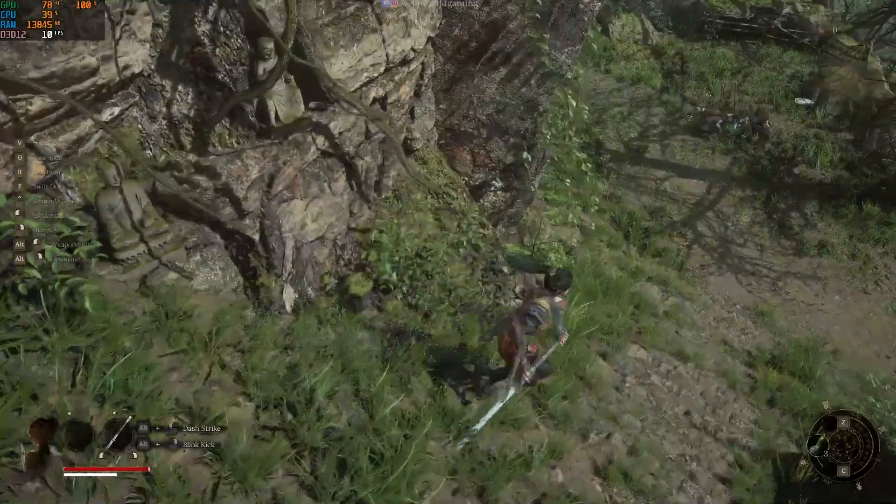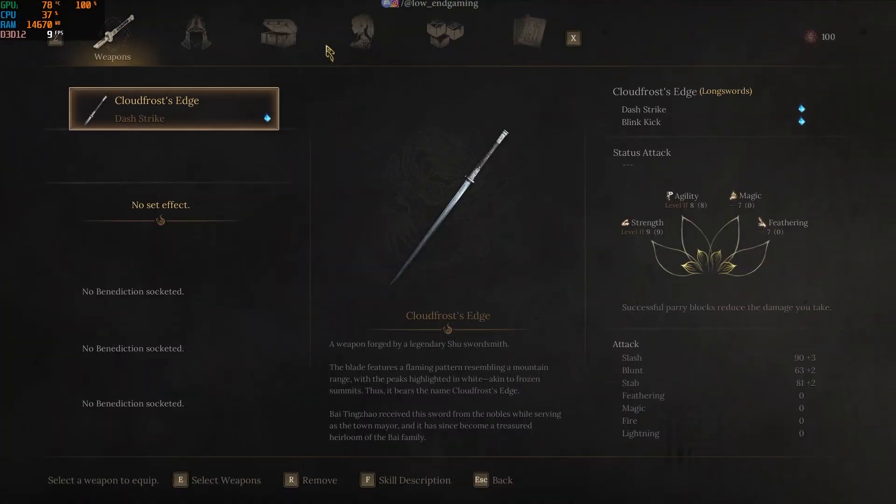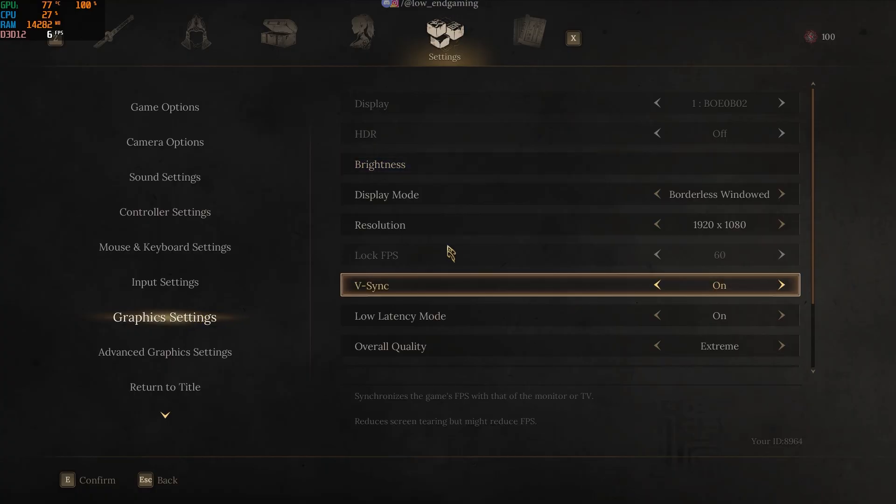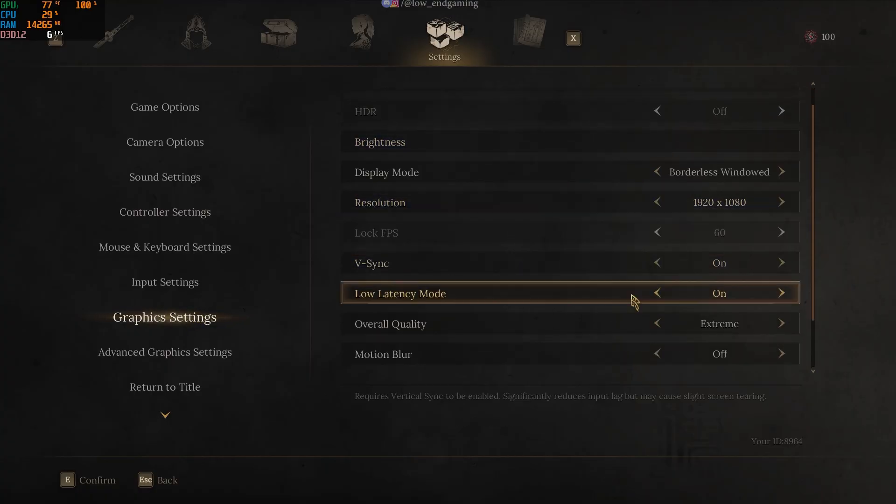First up, let's tweak those in-game settings. Launch Voochain Fallen, head to the settings menu and click on graphics settings. Copy my settings here for the best results — trust me, they work.